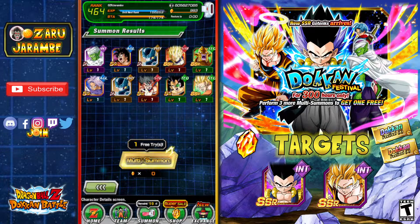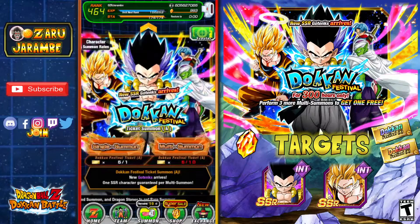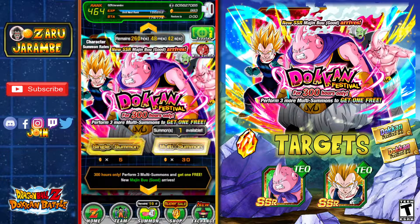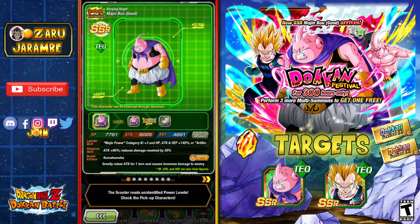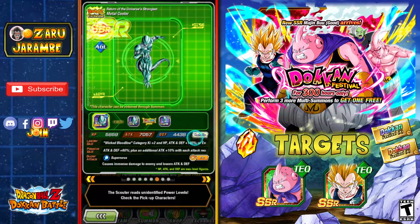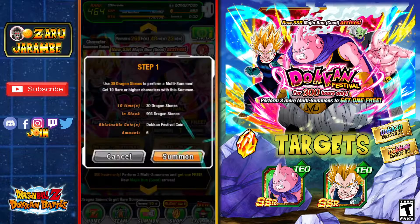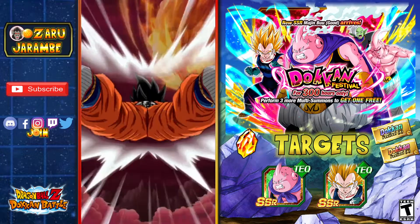We'll go ahead and pause on the Gotenks banner there because we are at the free summon, and let's actually swap over to the Buu banner. You can see that I need the brand new Buu, and then also the Super Saiyan 2 Vegeta that transforms to Majin Vegeta — I need some copies of him to get him rainbowed out. Pretty much all the other units on this banner are not usable for me, so let's see if we can get the brand new Majin Buu on these summons.